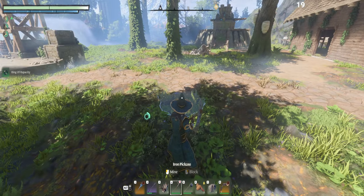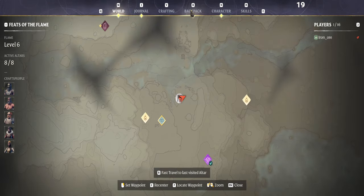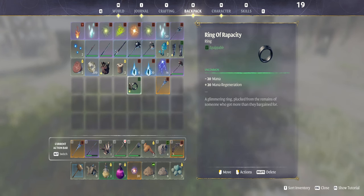And boom — the Ring of Wreck Capacity. What's so special about this ring is you get minus 20 mana, but the regen on the mana for mage is huge, guys — huge. So grab this ring, equip it, and give that a try.